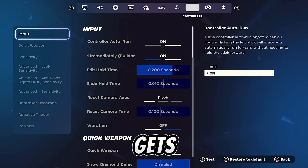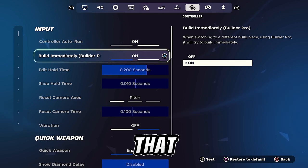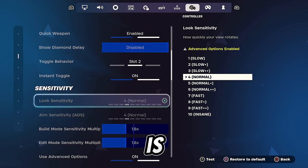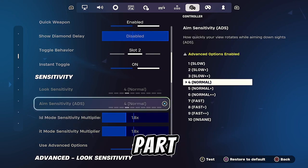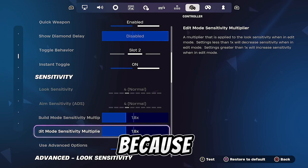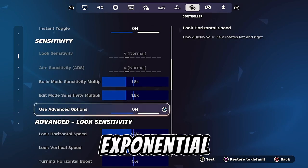Controller settings — this is where it gets really interesting. You need to make sure you have Builder Pro on; that is the most important thing. I do play on quick weapons, but if you don't, just keep that disabled or custom only. For sensitivity, your build and edit mode sensitivity — I play on 1.8 because I think it's the most useful and it makes it feel more like linear even though you're editing with exponential.